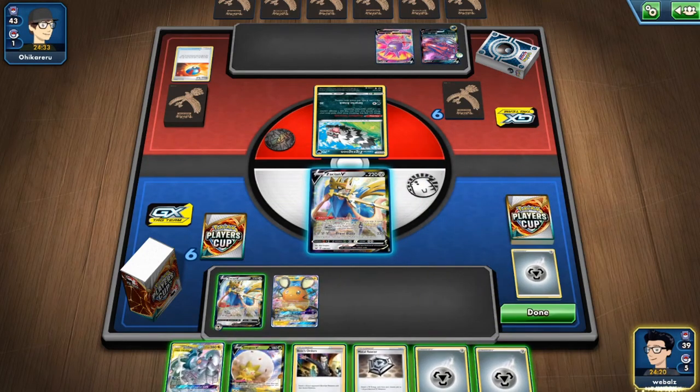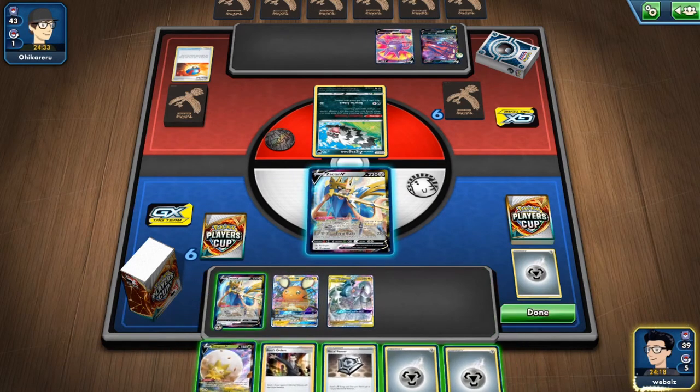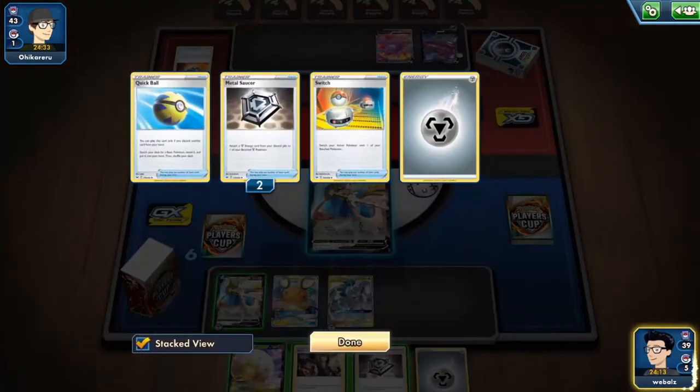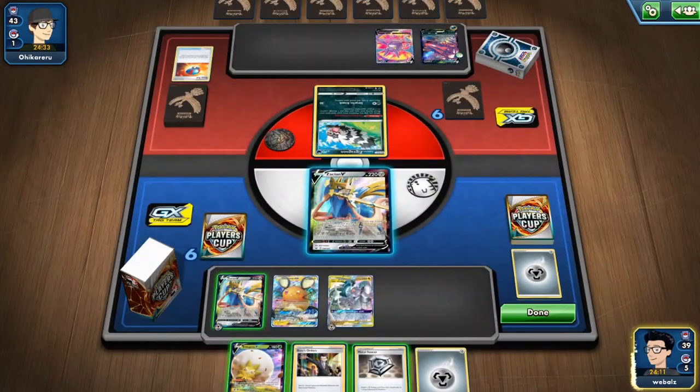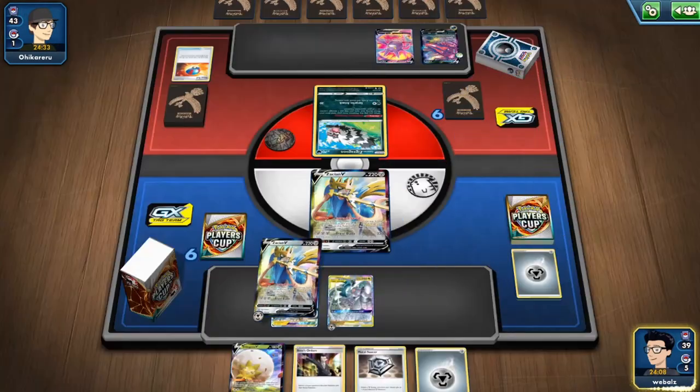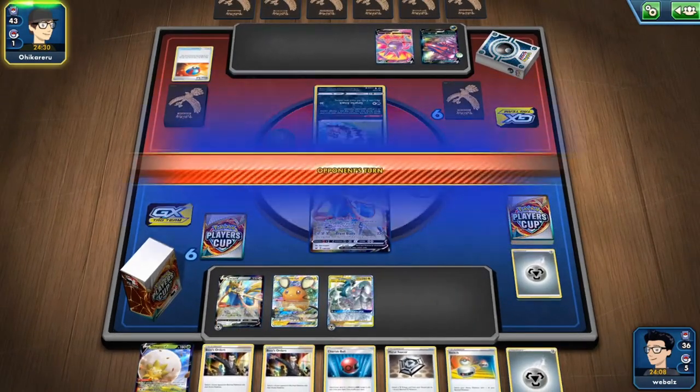The ADP at least, as well as an attachment to the ADP. And we'll just use Intrepid Sword on the bench.